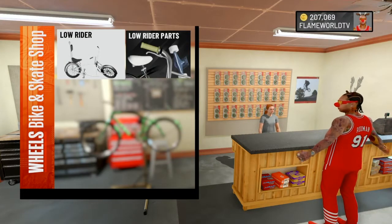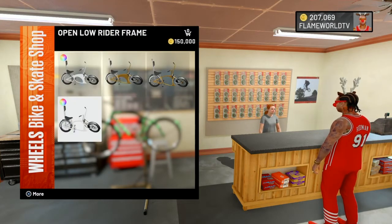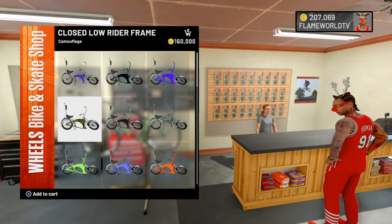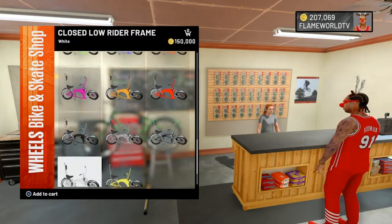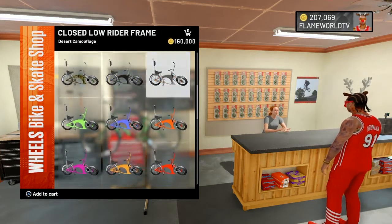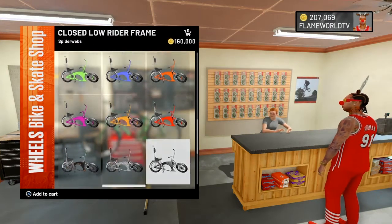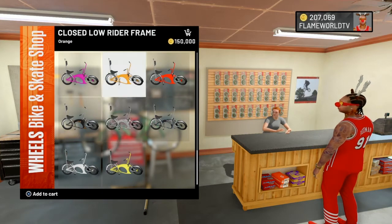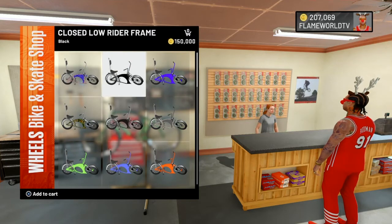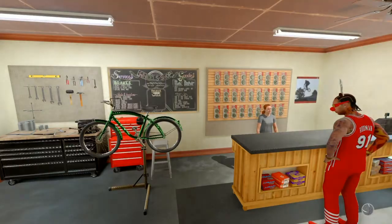Once you're in Wheels, go down to Lowrider and click on it. You'll see they have gold frames, open lowrider frames, closed frames — all types of different ones ranging from 150,000 to 160,000. We're gonna go with the black one for 150,000.